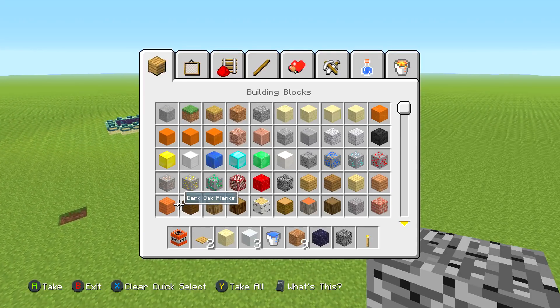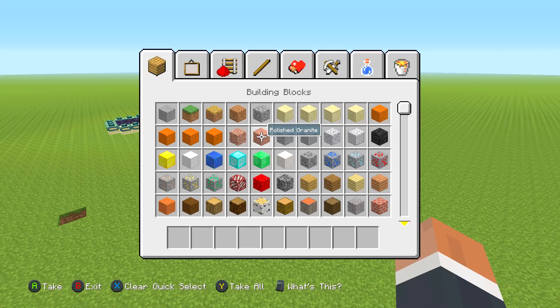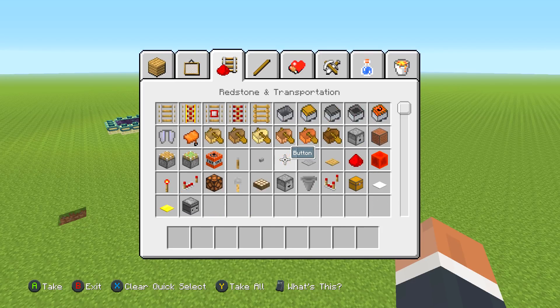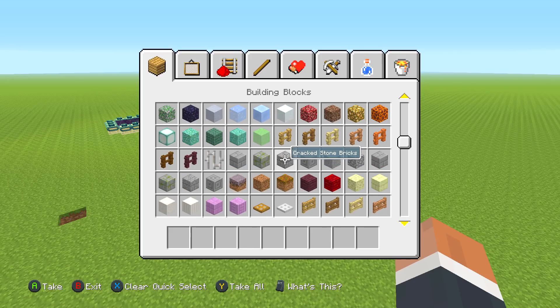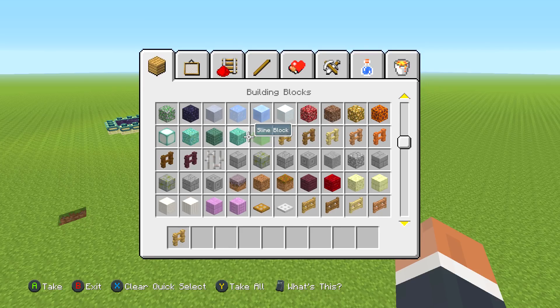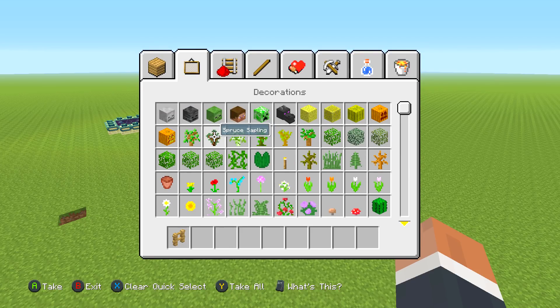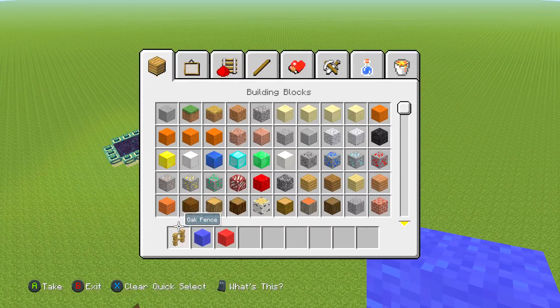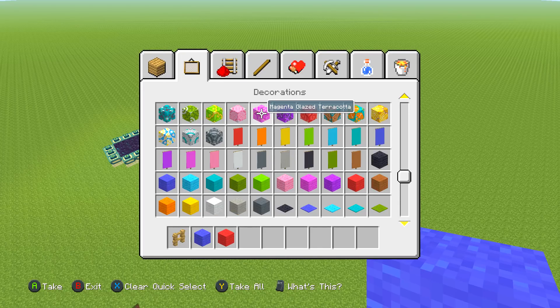This minigame is called Capture the Flag. It's relatively easy and very simple to build, and I definitely feel like most people would enjoy it. Capture the Flag is basically in the name — all you need to do is capture the other team's flag, and in doing that you win the game. It requires teamwork and coordination from your team, and I'll show you how to build it right now.